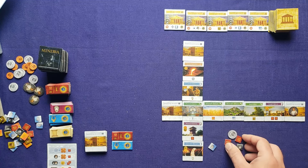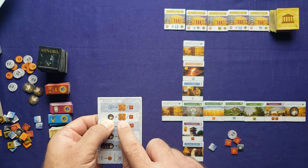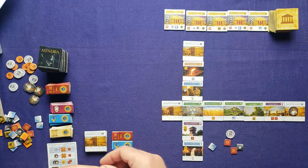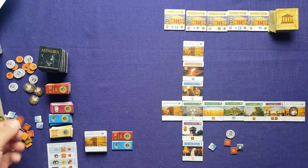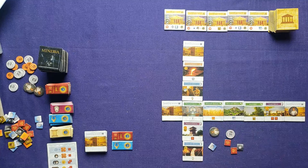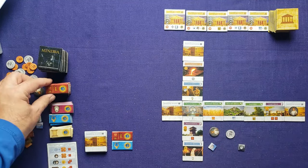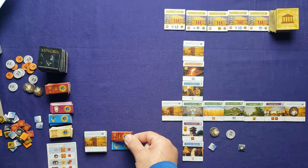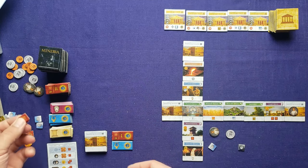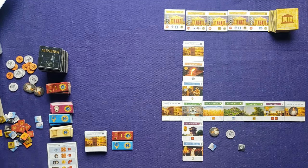Now we go to the assistants phase. I already have one assistant, so it costs five coins or one glory. I'll spend one glory, since I only need two glory to gain the round-two tile. So that glory is spent and I gain an assistant to my supply. Moving to gain glory — I have two glory matching round number two — I gain the top tile, spending those two, and discard the other round-two tile.